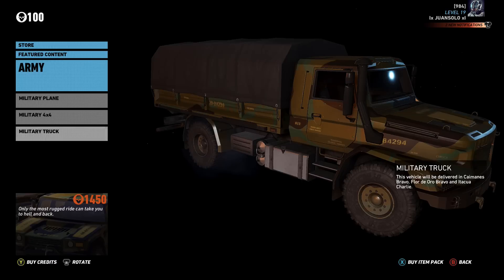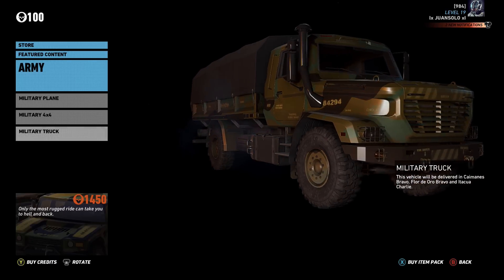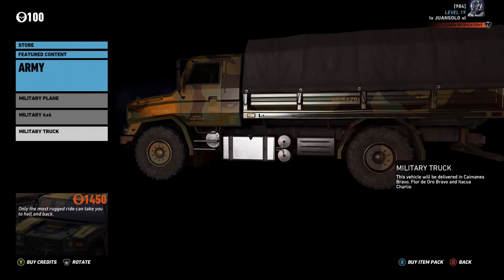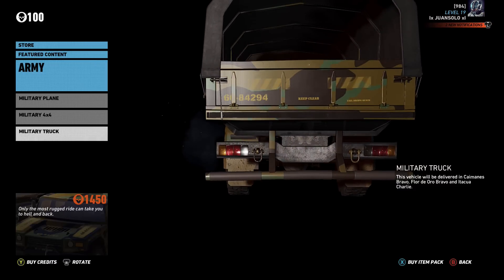Last, we have the military truck. It's just a big tanky looking truck. You can actually haul a lot of people in it, but you only need four people because that's as many as you can play with. It'll be delivered to the Caymanes Bravo, Flor de Oro Bravo, and the Itaqua Charlie. So this vehicle will be at all of those spawn points.